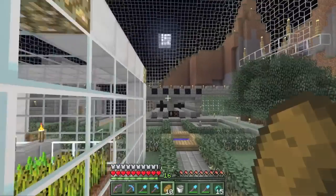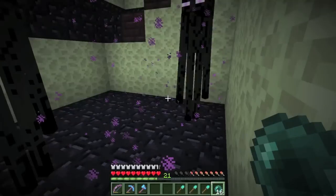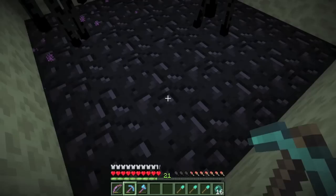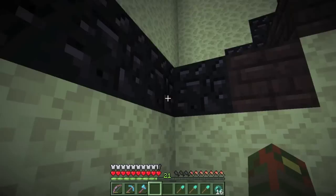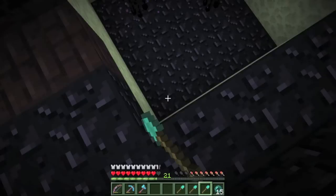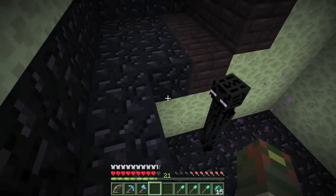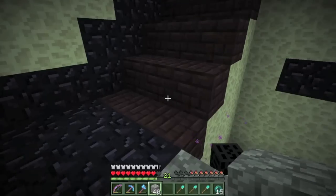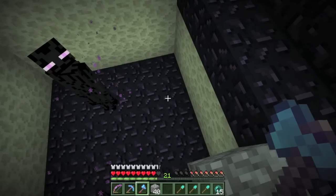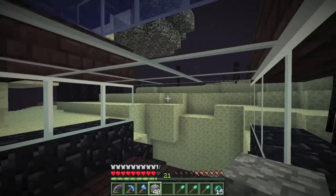Something weird did happen over at the end. I came to my enderman XP farm and found something very wrong — my spawn platform had sunk itself three blocks. Before it was on this level and I could walk up these stairs, but now it's sunk into the ground and I have no clue what's going on, which makes me very nervous about the state of my end.